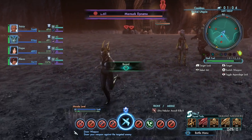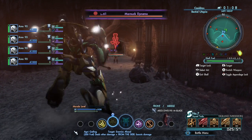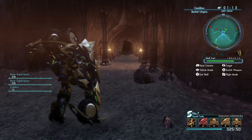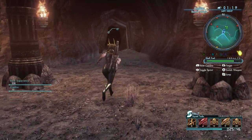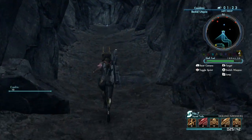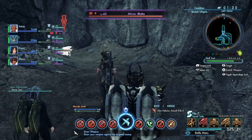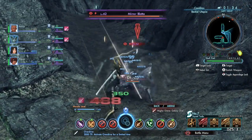Looks like there's some stuff beyond that door. So what I'm going to do is make my path as easy as possible before heading in. FN Scythe 510 — power up! Get yourself ready!